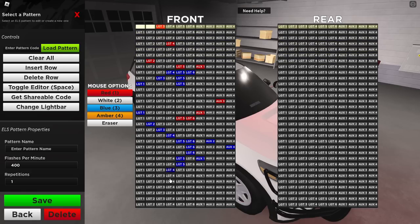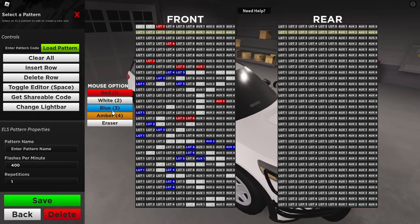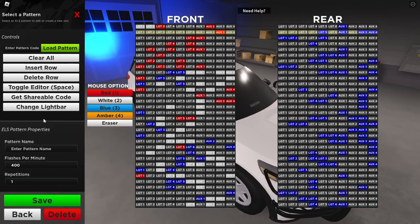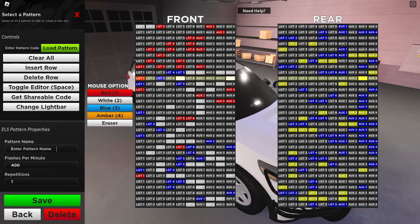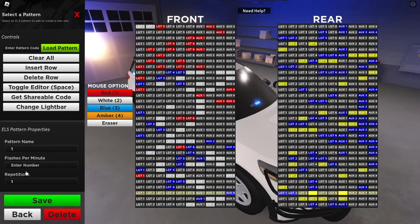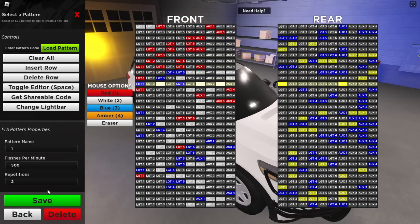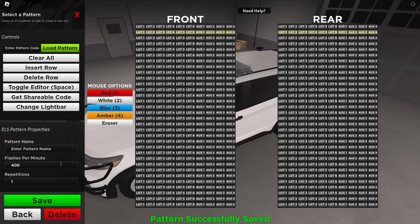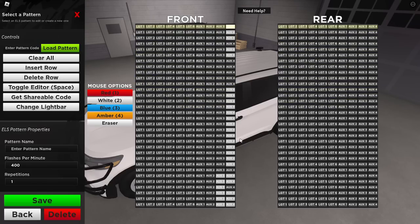Let's just click random and see what it'll do. For the rear, let's go all blue and amber. I'm just testing this out — I'll probably do an in-depth video on it. Let's just name it 'pattern one.' Flashes per minute, let's do 500. Repetitions, let's do two. Oh, I can change the light bar — I do have that light bar. I'll just save it. So there are codes you can share, and you can change the light bar and see it changing right there. You can insert a row too. Let's go see the customization on the police team.